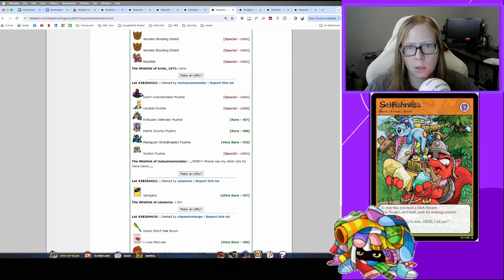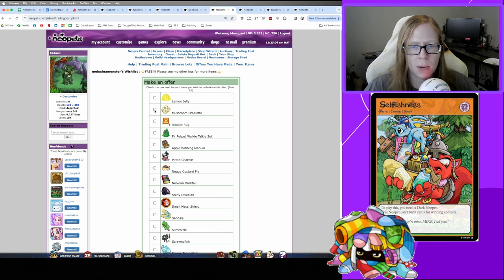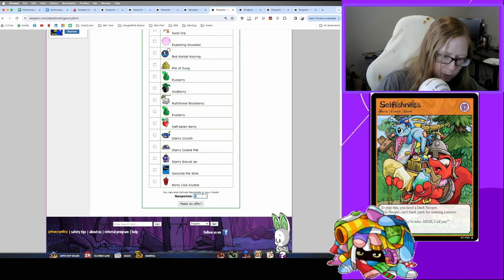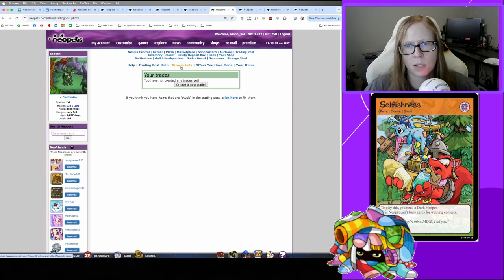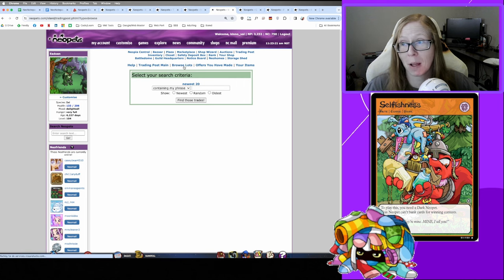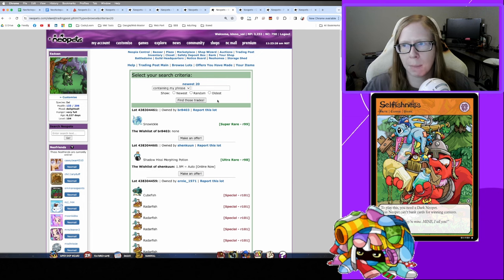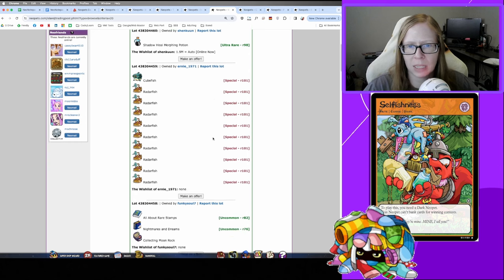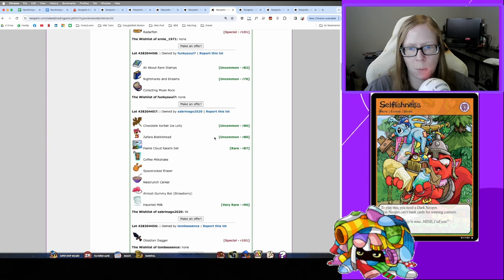Sometimes you'll see ridiculous prices — someone's trying to sell the Seasonal Attack Pea for 200 million right now. But this lot jumps out: they say 'free, please see my other lots' and I see a Usul Bat Plushie, which I'm quietly saving for Faerie Festival potentially next year. When I make an offer, omelets trade really nicely. I'll throw in a little money sometimes — other times I'm lowballing, to be honest. I once found a really good deal on a Christmas Rock from a free lot — paid 5,000 just to be generous, and got an affordable Christmas Rock that way.